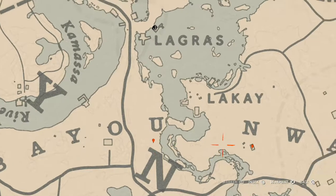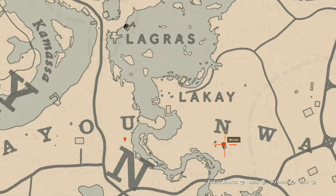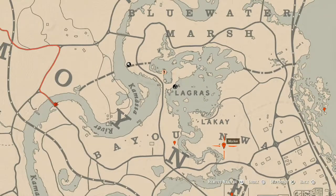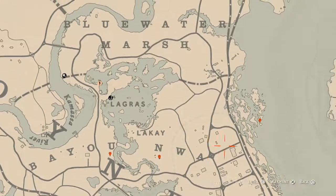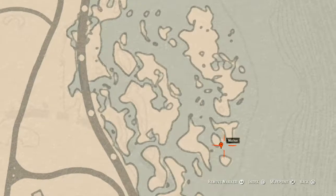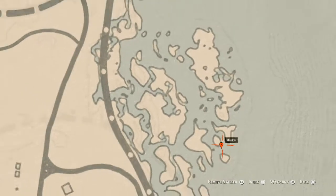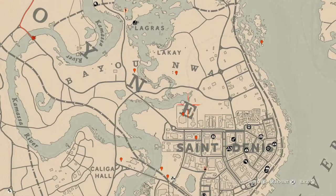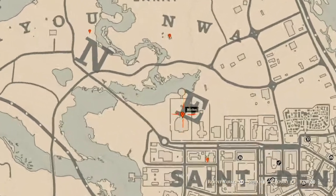Our next marker is inside this shack — an Irish Whiskey antique alcohol bottle on the table right here. Then there's another marker for a random fossil; come over here with your metal detector and that's what you will get.